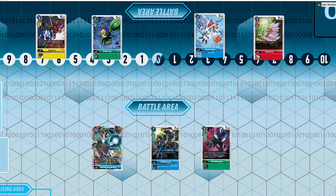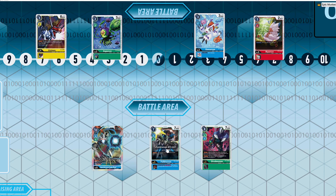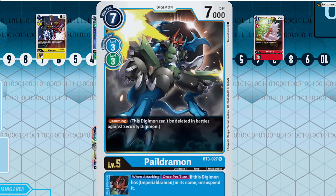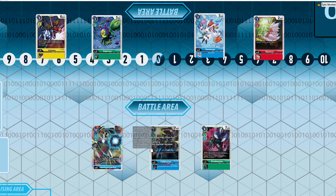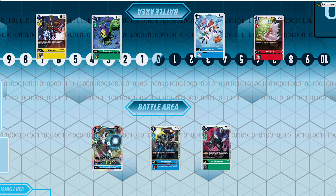The reason I don't think this deck is necessarily the best is because of its matchups. If you're able to deal with Imperial Drummond, if you're able to outplay them, it's really hard for this purely offensive deck to counterattack. If you're playing something like Omnimon Red, you can be just as aggressive plus you have removal — and that's another issue with this deck: it doesn't really play removal.